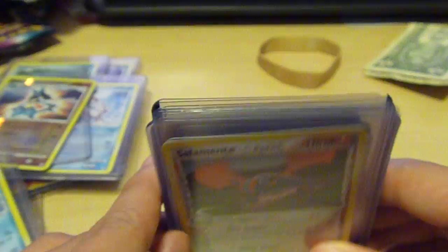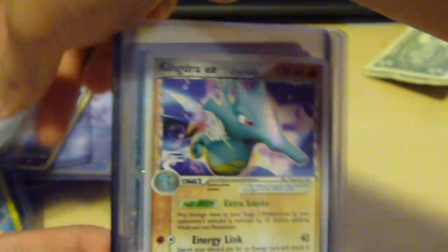Salamence Hollow from Delta. And then the good cards that are worth way more than the $20 I paid for. Mewtwo Level X Promo — really nice. Kingdra EX Dragon Frontiers.